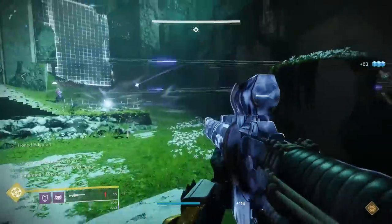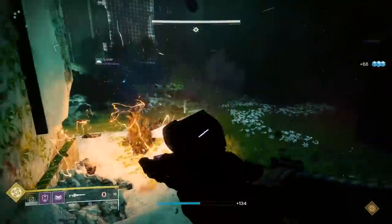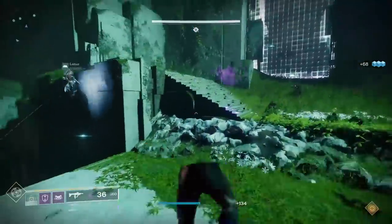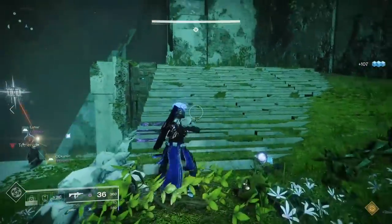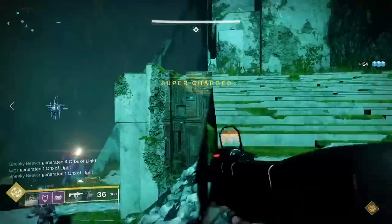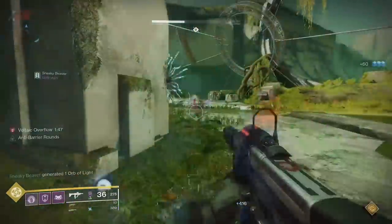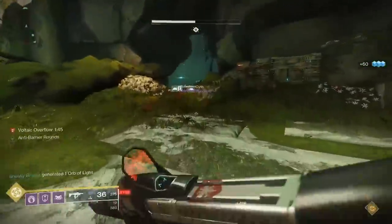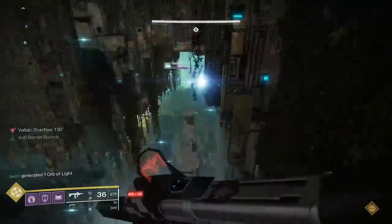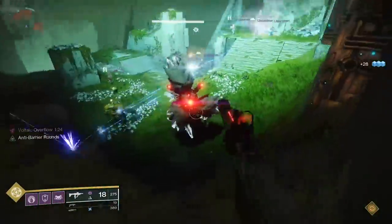When the Angelic spawns, you'll want to kill it as fast as possible. Izanagi's Burden with Honed Edge x4 will one-shot it at proper power levels with a crit. Killing the Angelic removes the shield from the tether box, which your team will use to tether to the next door and break it open. When this happens, the boss in the first room will teleport forward to the second room, and the team in that second room will be handling Voltaic Overflow while the team in the first room moves to the third room.